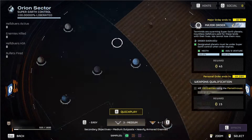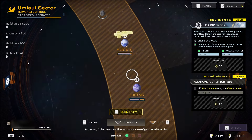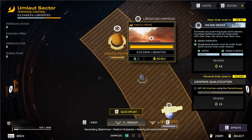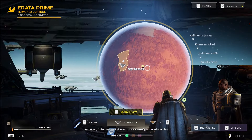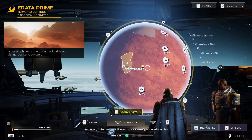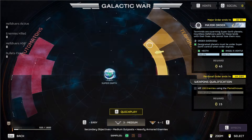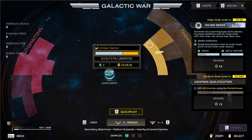You can see individual planets that you can jump to and help liberate. Some of these planets have even been liberated already. If you jump in, you can see these areas, hit quick play, and pick your missions. Basically, that's how the map works — it's pretty simple once you get the gist of it. Every mission you complete successfully helps to liberate a planet, and every mission that you fail helps to un-liberate a planet or sector.